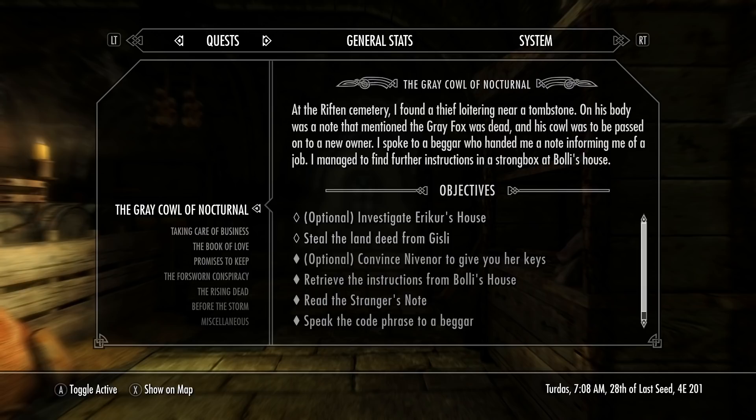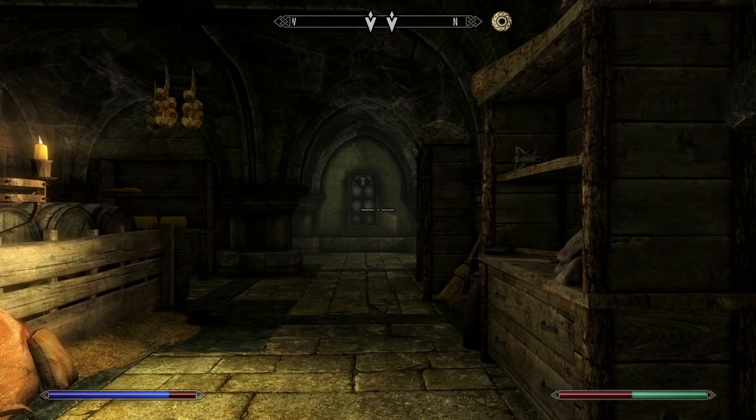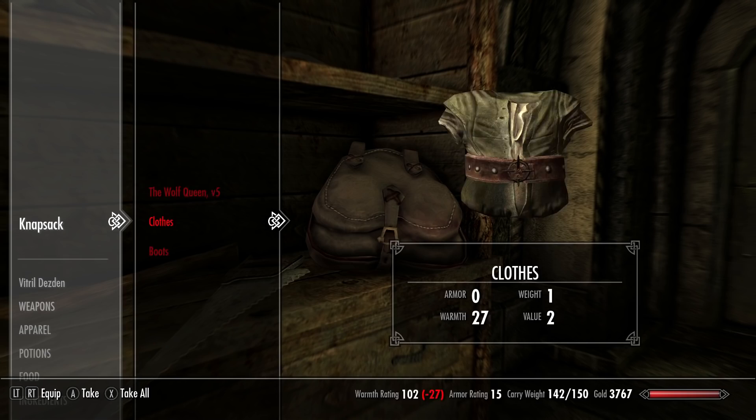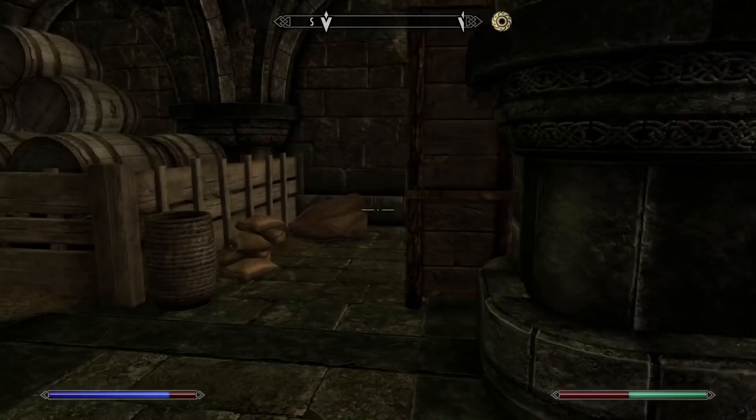I spoke to a beggar who handed me a note informing me of a job. I managed to find further instructions in a strongbox at Boley's house. So it sounds like Nivenor, who is Boley's wife, was sleeping around in Riften, and through a strongbox we learned about that — but also that we have to go bamboozle somebody else, I guess, in the spirit of the Thieves Guild. Optional: investigate Eriker's house, steal the land deed from Gizli.